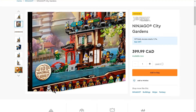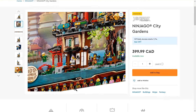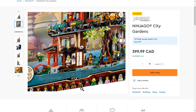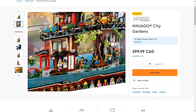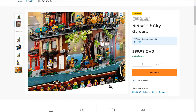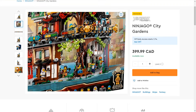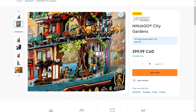Looking at the minifigures you can see they've got Lloyd, Kai, Zane, Cole, Jay, Nia, Misako, Coach Powers, Ronin, the Mechanic — I keep forgetting his name — a thief, a random robber, some other random citizens I've never heard of, a robotic kid, and then more exclusively a limited edition golden Wu. I'm pretty hyped for that.